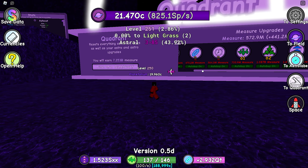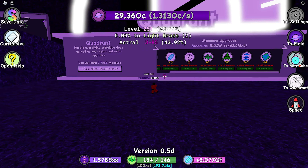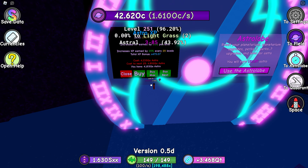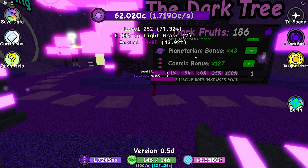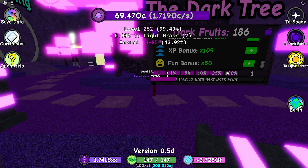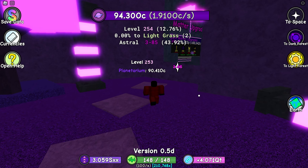This is uncapped now. Here is what I have right now, and here are my astral upgrades — you can see I have all this stuff. You might want to max this out before you go to the real world. I also have a lot of dark fruits that I want to spend. I think I want to spend all my dark fruits on XP, so right now I have 200 in cosmic and 200 in XP.